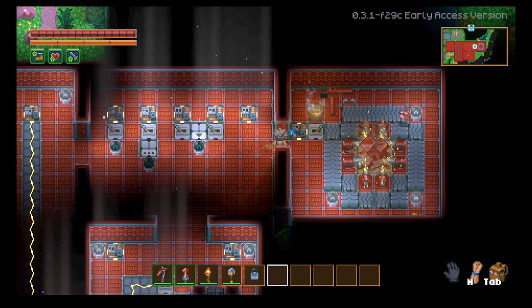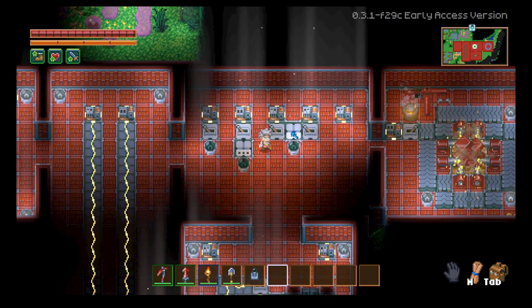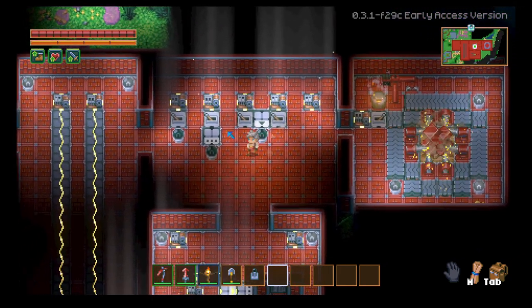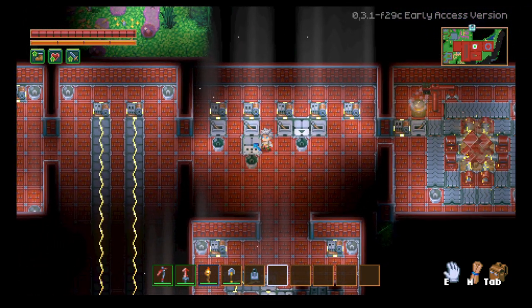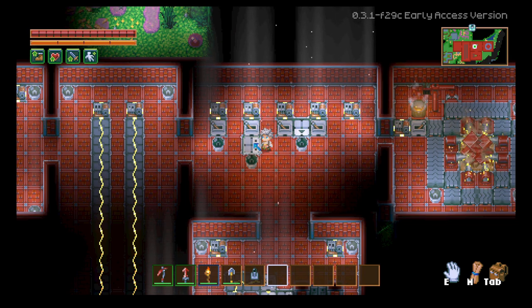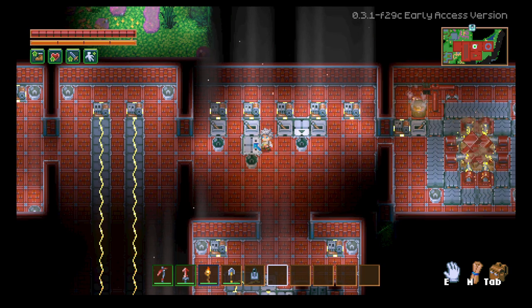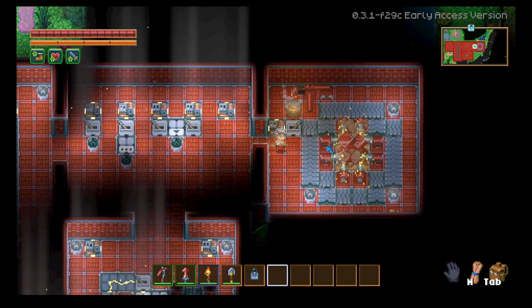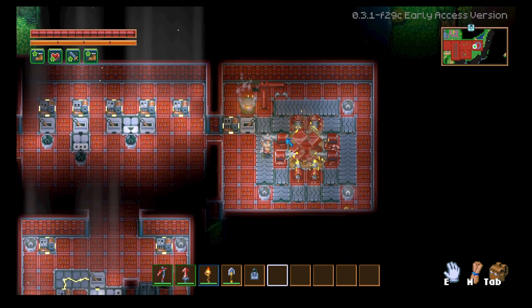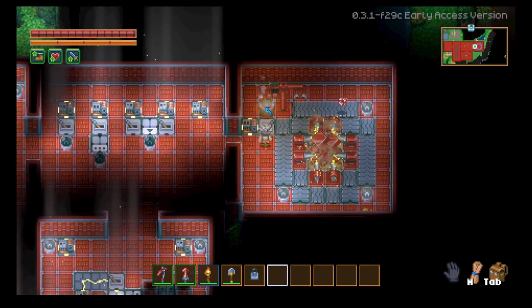Another tip: with the delay circuit, logic circuit, robot arm, and drill, if you get close enough and press E — at least on PC, that's the default — you can rotate it around so it can face any direction you want. You can do the same thing with the drills.